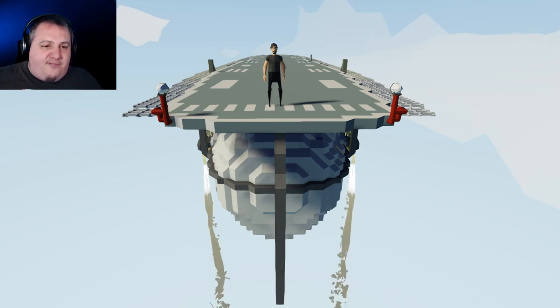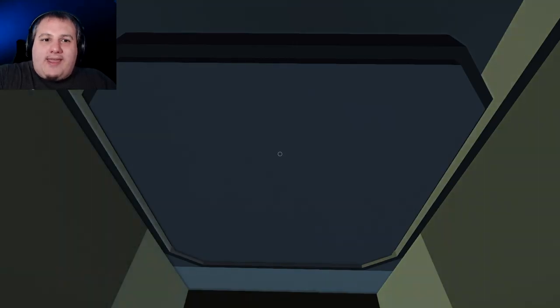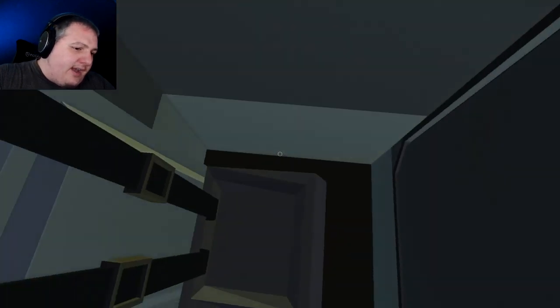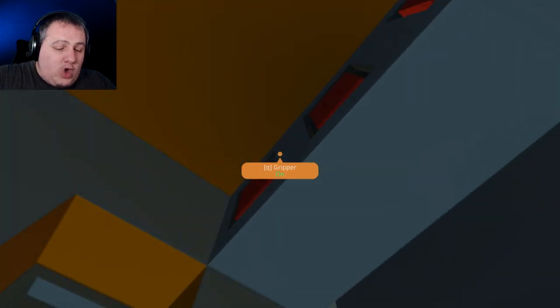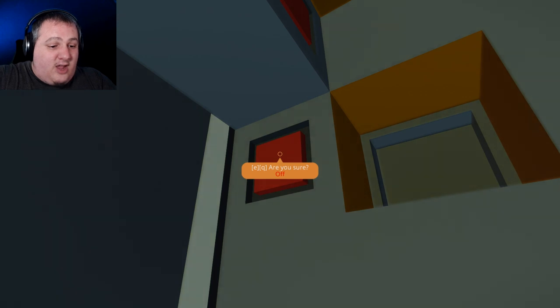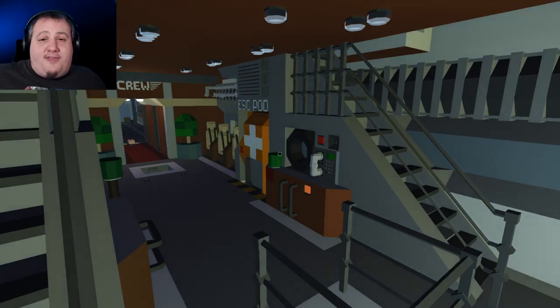I wish the escape pods would work. I found my way into one — I couldn't get the door open but there's a seat behind it. I sat down and now I'm stuck inside. The door won't open, none of the buttons want to work. There's an 'are you sure' button — nope. I am all of the stuck in here. This is my life now, I am the escape pod hobbit.